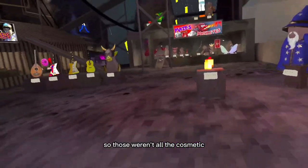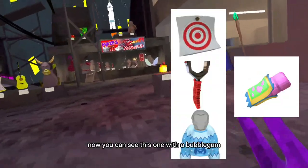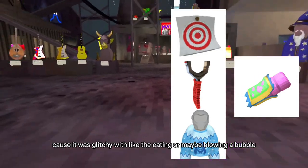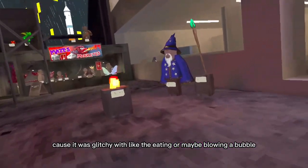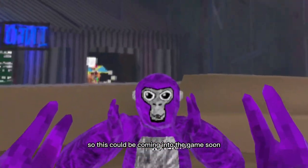Those weren't all the cosmetics — I do have more cosmetics here, I'll put them on screen right here. Now you can see there's one with bubble gum. This bubble gum probably didn't get released because it was glitchy with the eating or maybe blowing a bubble, but last winter we did just get mouth movement, so this could be coming into the game soon.